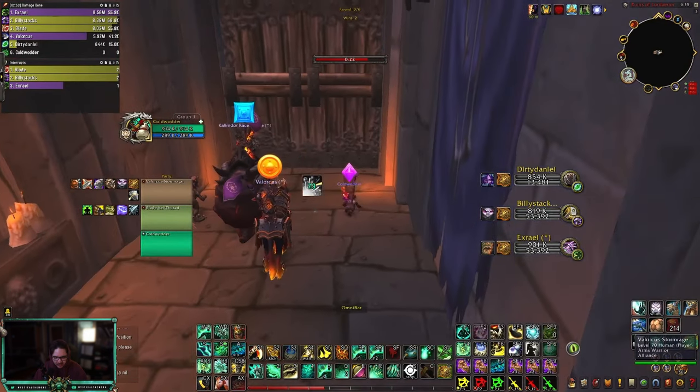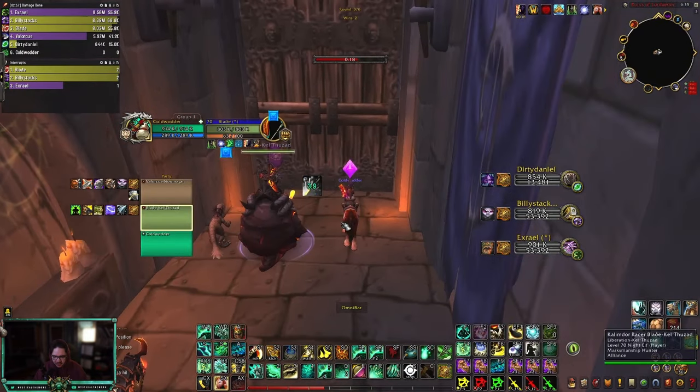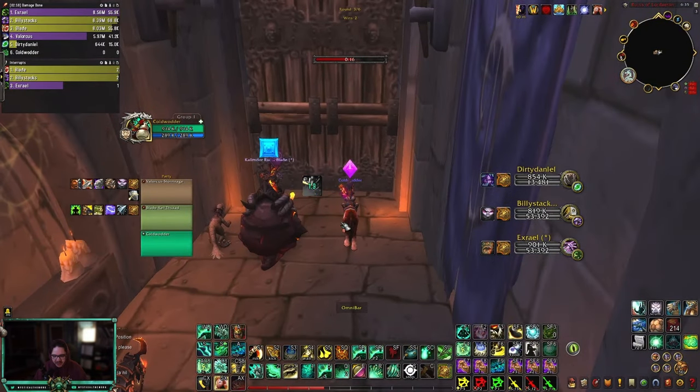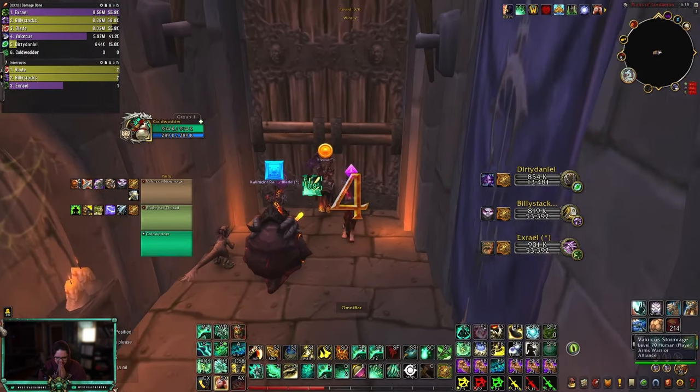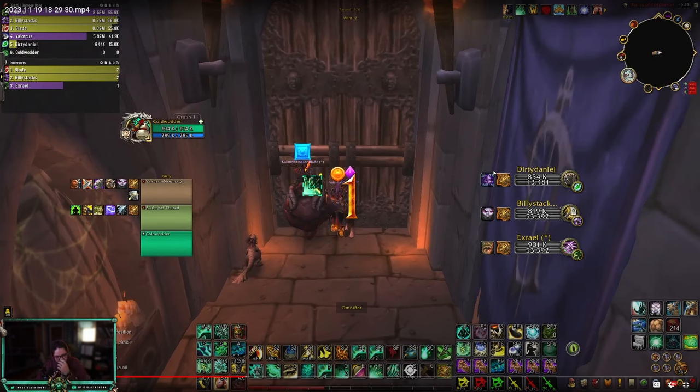Now let's see what we're dealing with. It's got to be the Warlock, and you've got to cleave the Ret Pally — please hit this Warlock, and I'll try to keep you alive. Remember to swap your Revivals here. You don't — that's so unfortunate. Versus Affliction Warlocks, you want to play Revival, not Restoral, because Restoral doesn't dispel Unstable Affliction.